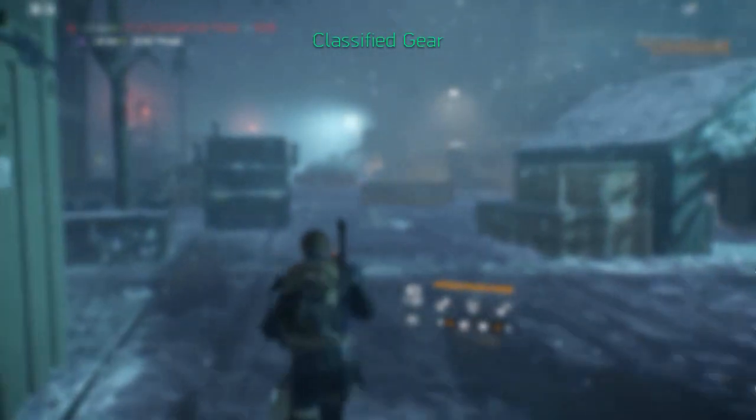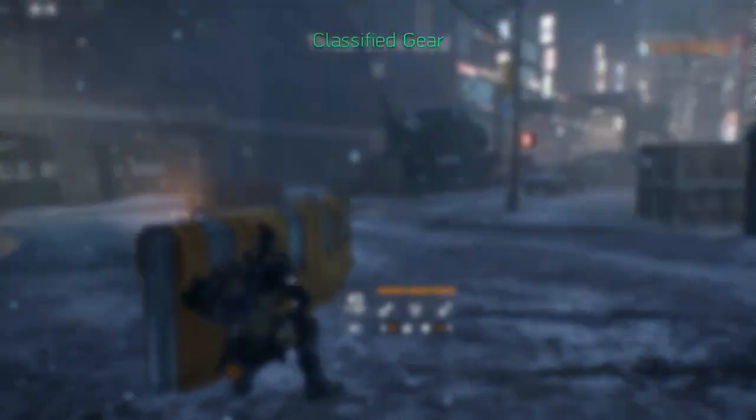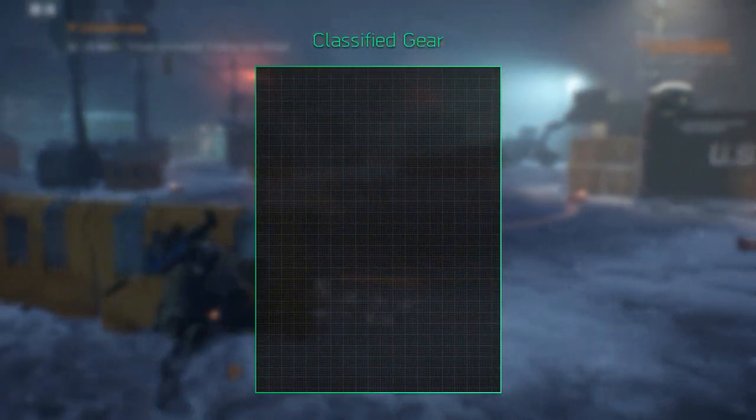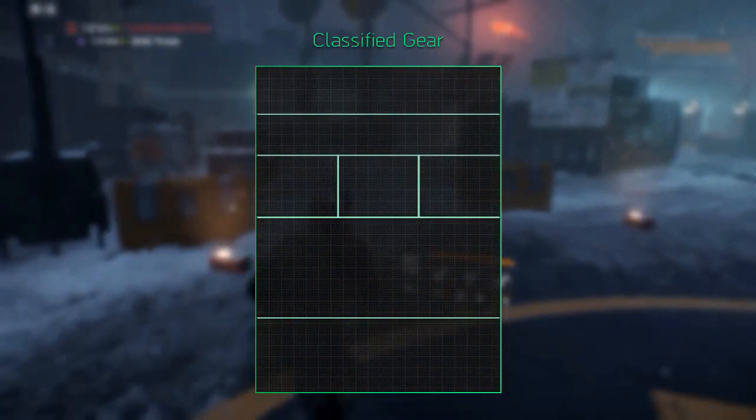Classified gear offers an opportunity to extend the stats of your build in a seamless flow. It will come with higher statistics and with five and six piece bonuses. The gear score of these items remains at 256 and the armor doesn't change either.